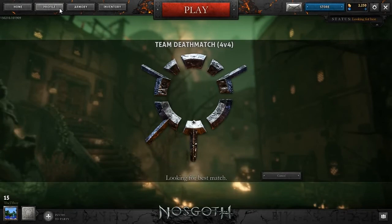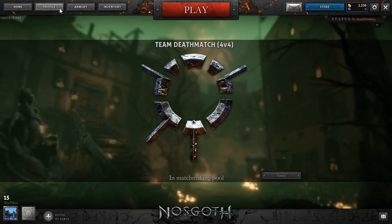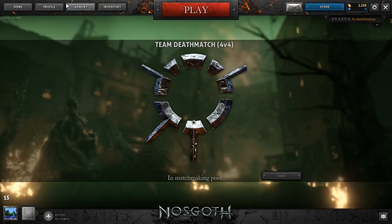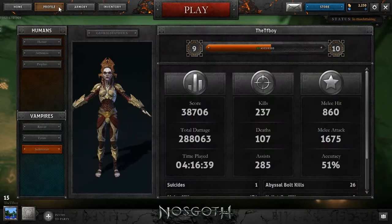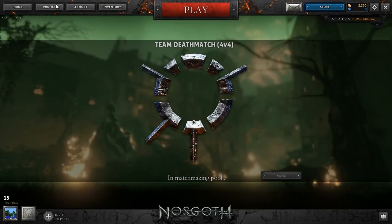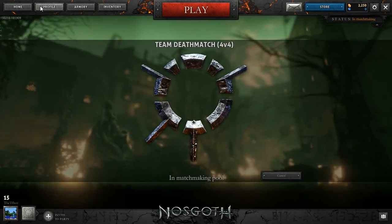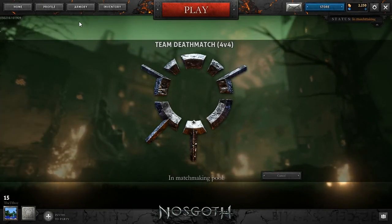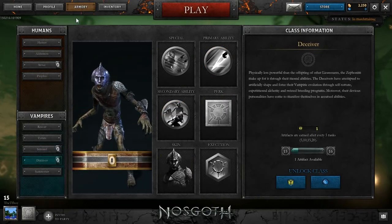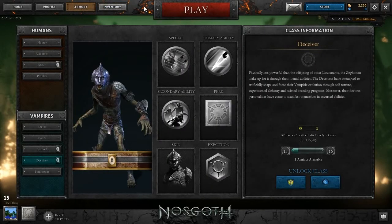I did notice in the patch notes that they changed the matchmaking system, so this may take a bit. This is actually my first time playing since the patch. I am level 15 so I have an extra artifact to spend on unlocking another character. I'm going to wait for the new one that was announced - the Shield Baron, or whatever they call him. I'm excited to play that class.